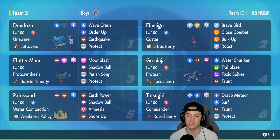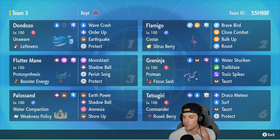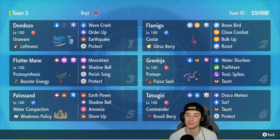Tatsugiri is in our final slot paired up with Dondozo - you guys already know that combo. It's got Roseli Berry, Draco Meteor, Surf, Taunt, and Protect. If you want to rent this team for yourself, the rental code is at the top right-hand corner. Let's hop on that Regulation D ladder!